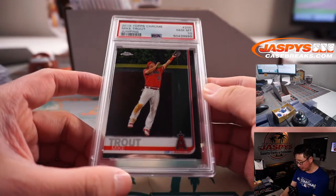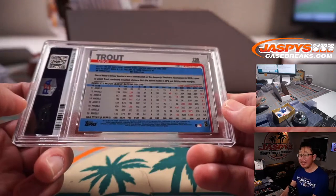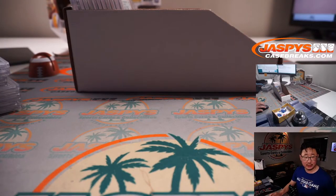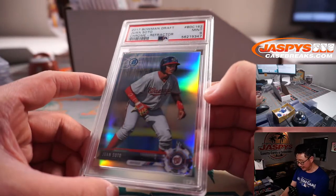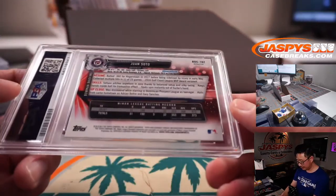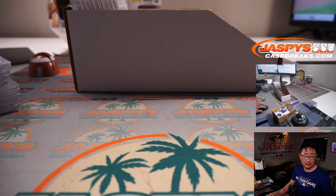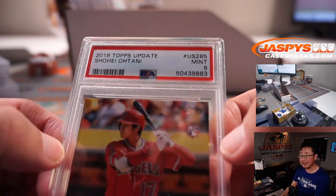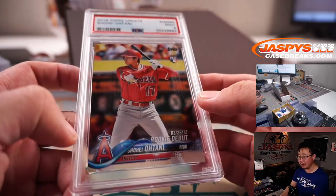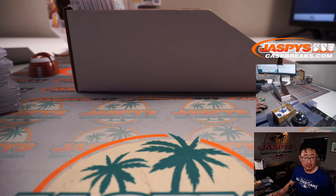Mike Trout, 2019 Topps Chrome Baseball, PSA 10 — that's Howard with the Los Angeles Angels. More baseball — Juan Soto, 2017 Bowman Draft, PSA 9. Nationals — Greg with the Nationals. His teammate Trey Turner hit for the cycle today. Shohei Ohtani, rookie debut, PSA 9, from 2018 Topps Update Baseball. Had a rough start today in New York, but overall the season has been pretty stellar. Howard with another Angel — got the Trout, now you've got the Ohtani. Those guys are pretty good.